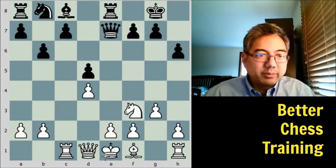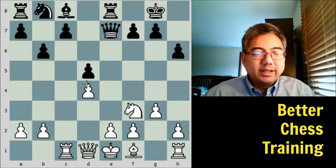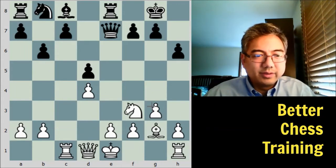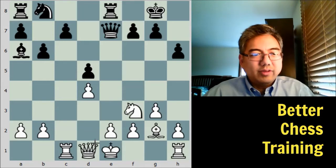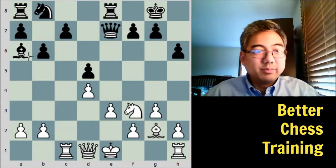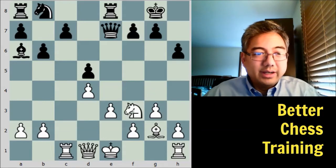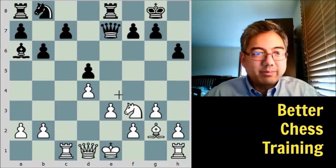Rook to e8. Black is putting pressure down this half-open e-file, especially on the e2 pawn. White's objective here is to get his king to safety. One way he could do that is bishop to g2, but the problem is bishop to a6 — now you've got two defenders and two attackers on e2. If white plays e3, it's awkward because white cannot castle because of this bishop, and these light squares around the king become a little weak, giving black long-term targets.